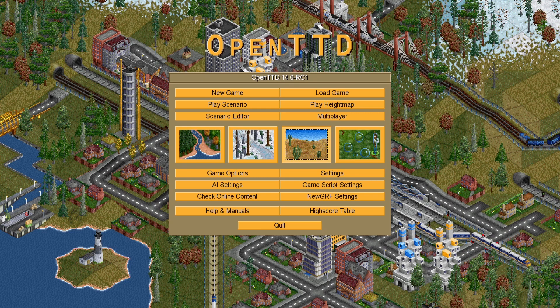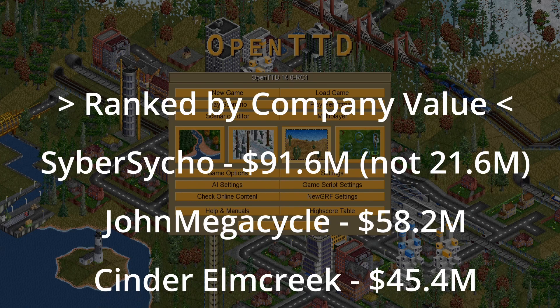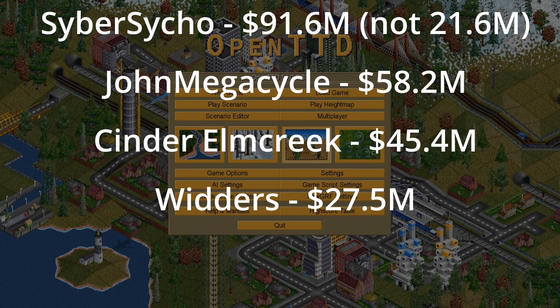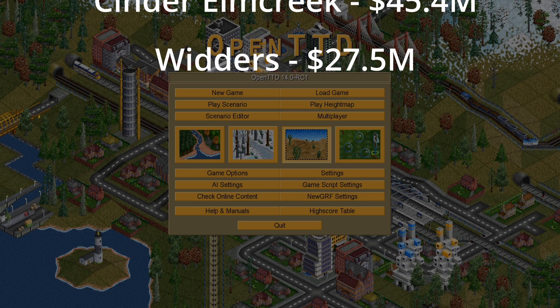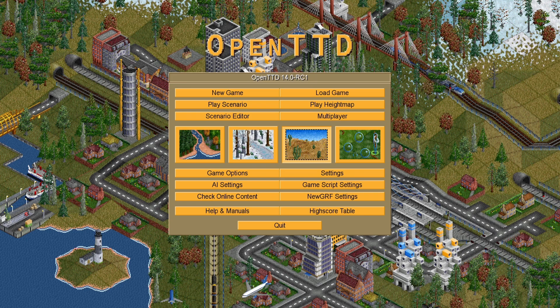Alright, let's talk about the winners! Congratulations to Cyber Psycho with 91.6 million in company value — very impressive. John Megacycle takes second place at 58.2 million. Cinder Elm Creek at 45.4 million. Widders at 27.5 million. Awesome. As always, thank you all for participating and watching. If you'd like to join future tournaments, they're incredibly low-key and a lot of fun — join the Discord in the description. Thanks again and hope to catch you next time.